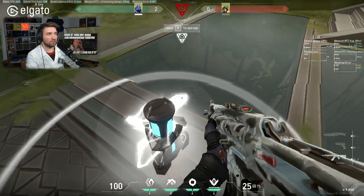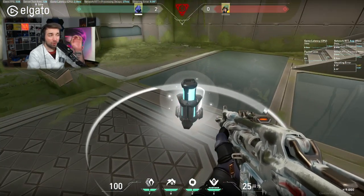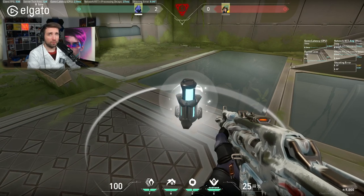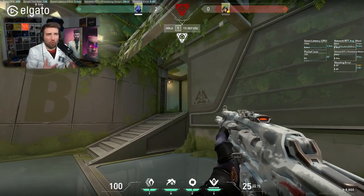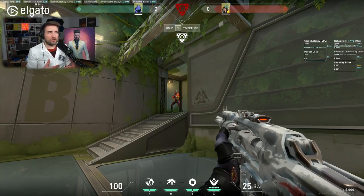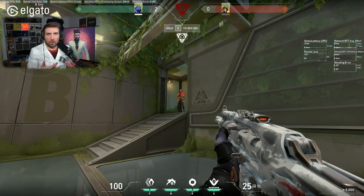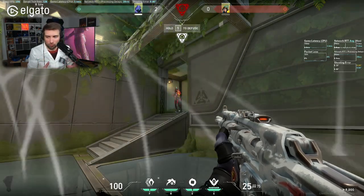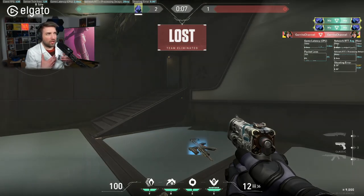When I tap the spike again, I create so much pressure for the opponent because it's only 3.5 seconds to diffuse fully. They need to peek almost instantly, otherwise they're just going to lose the round outright. If they let you diffuse, that's a huge thing people don't understand about these clutch situations.